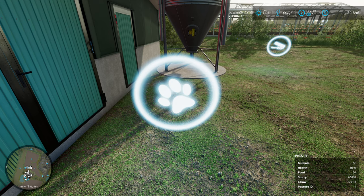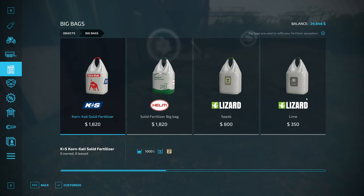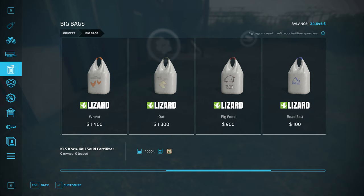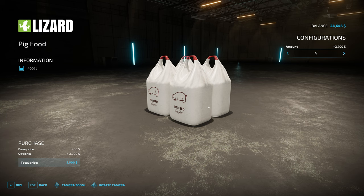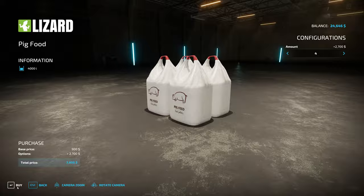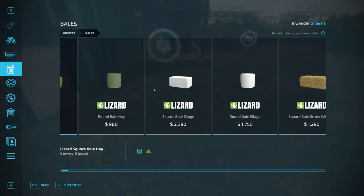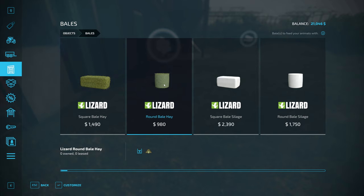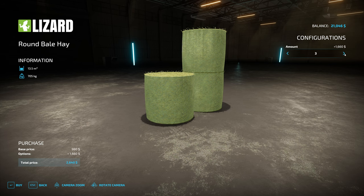We need pig food too. Look at the pig health — down to 16%, they're out of food. Let's do this now because I will forget. We'll get them four bags of pig food, and then we'll get some hay bales for our new sheep. We'll get four bales since it's going to be a while before we can cut and make hay of our own. That'll keep them happy.